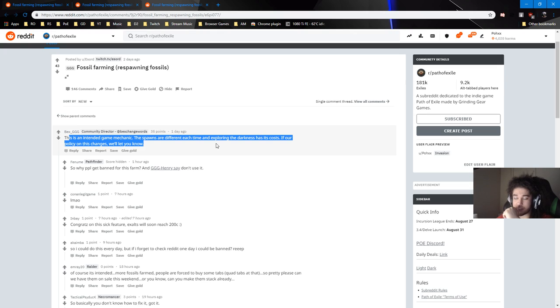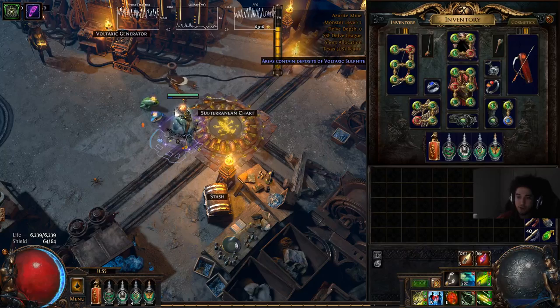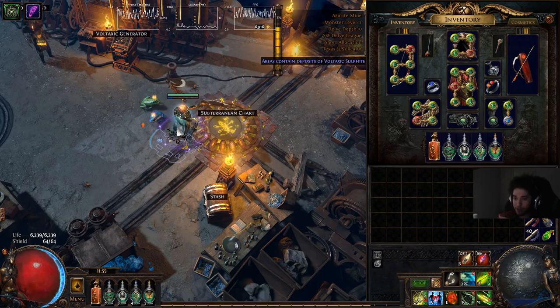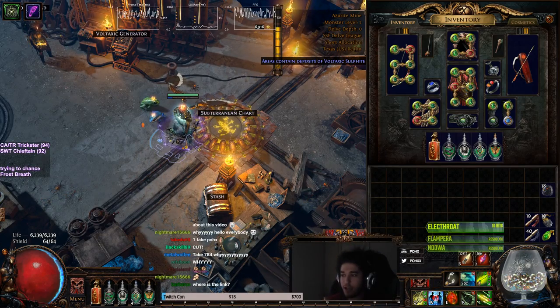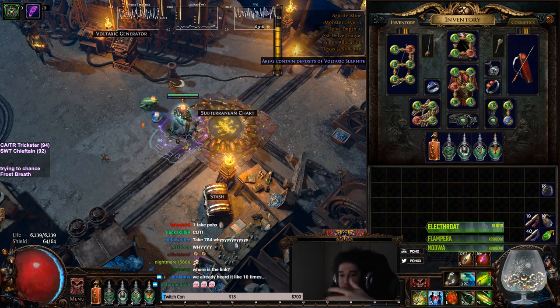You will not be banned for doing this unless further notice — this was posted a day ago. So the number one important thing to note is you're going to want movement speed. You're going to want movement speed, and you're going to want movement speed. You're also going to want phasing. Basically if you've seen any type of delve farming depth darkness farmer builds, it's pretty much like that.